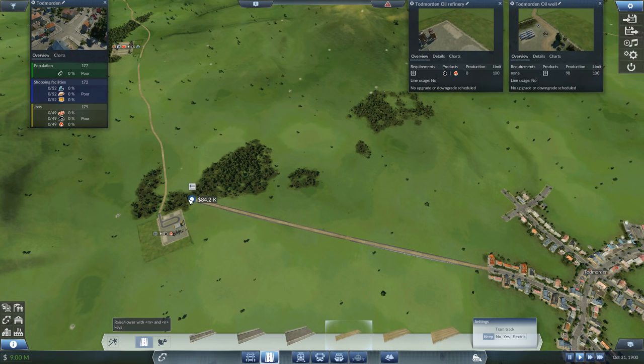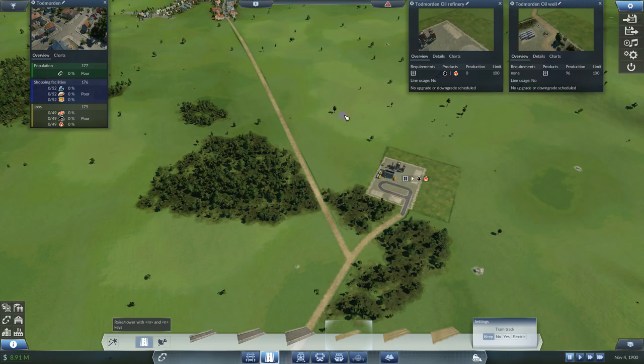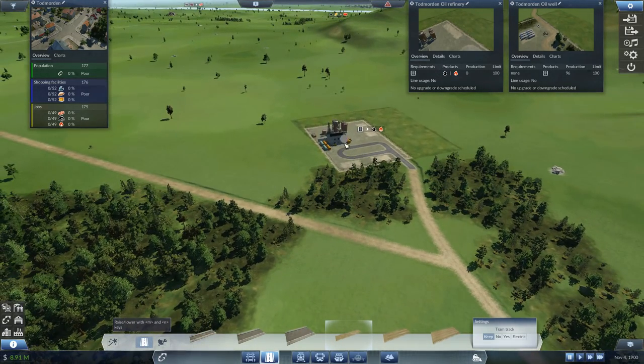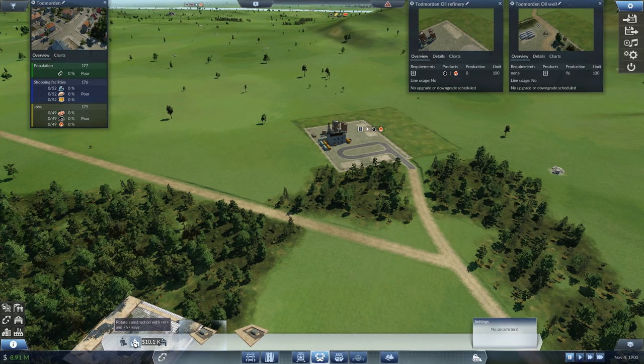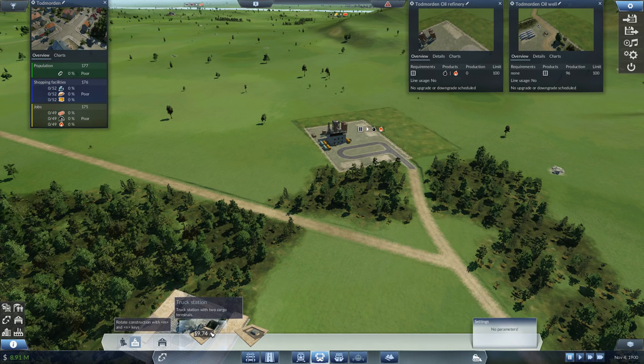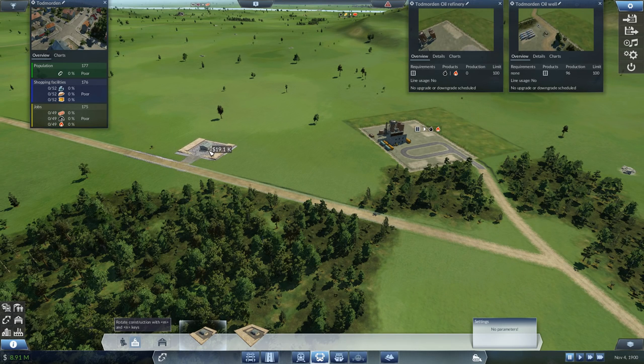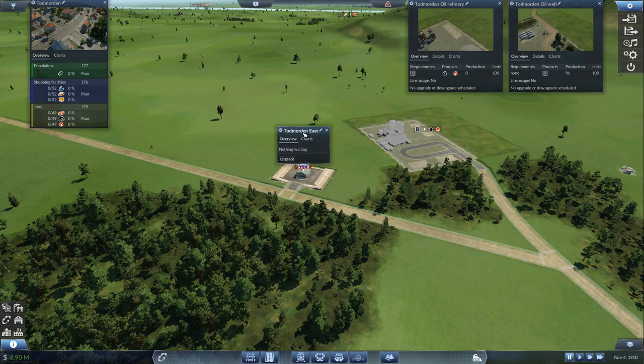We're going to basically drag this along here and connect it over there - that's going to cost us 88k. I've got the game paused. Let's keep it paused while we're building this first thing. We want a depot over here so we can get the items out of there. For trucks we've got buses and trams for people, and truck stations for goods. As you connect that to the roads, you can see this oil refinery lights up - that means it's going to have the goods from that oil refinery.